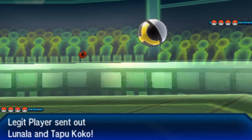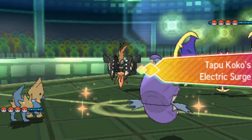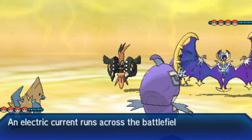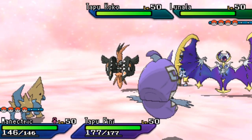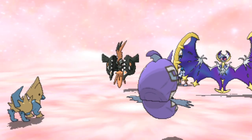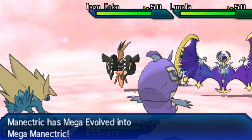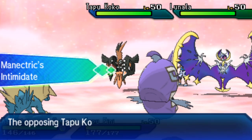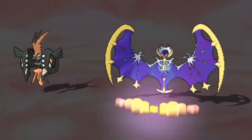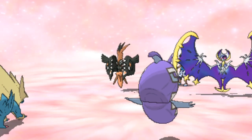We're going to see Stew lead out with Tapufini and Minetric, while Hectic leads out with Tapukoko and Lunala. The shiny Tapukoko makes its way onto the field, summoning Electric Terrain — but that's overwritten by Tapufini's Misty Surge. The Minetric puts pressure on Tapukoko with its Lightning Rod ability, then mega evolves into Mega Minetric, gaining Intimidate, a huge speed boost, and the ability to pivot quickly.